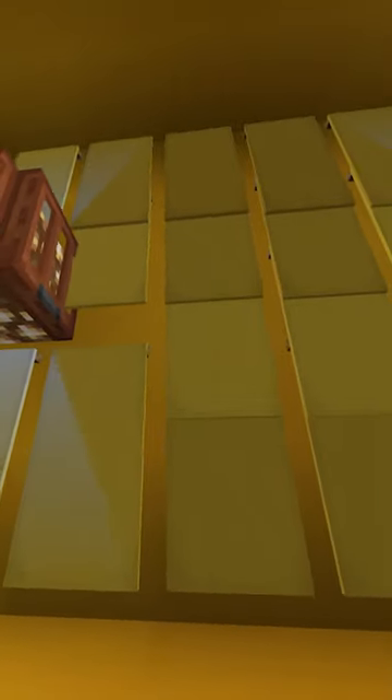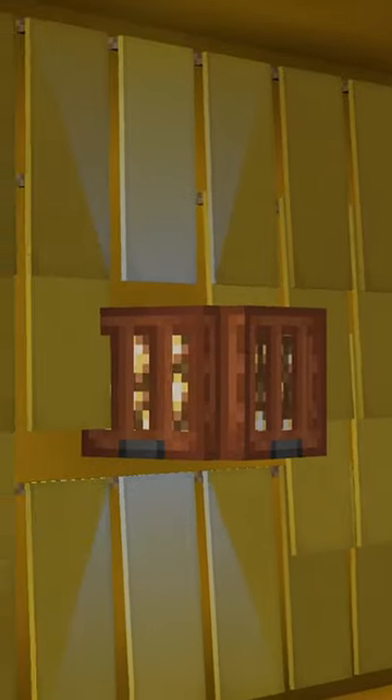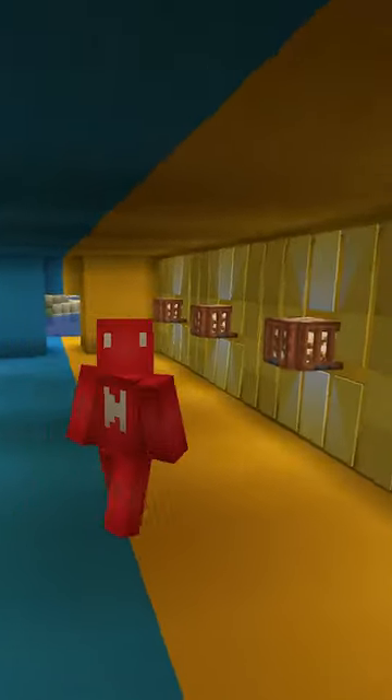With cleverly placed and dyed banner patterns, it's clearly possible to make realistic lighting effects for your wall lamps. So until we get ray tracing in Java, this might be your best bet.